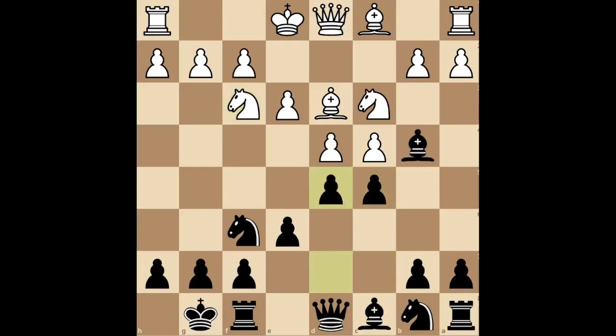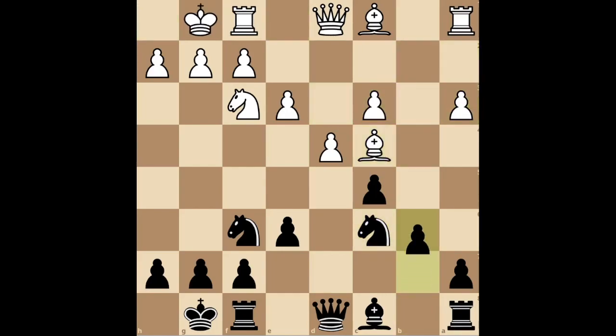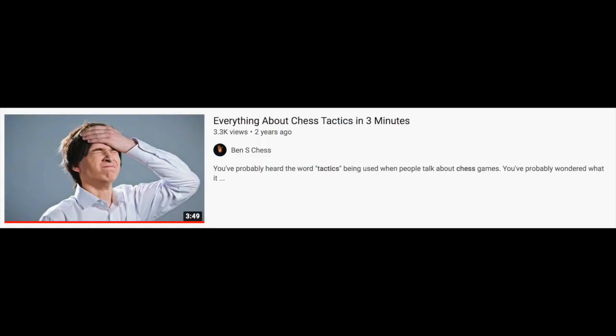Take the knight, triple up this idiot's pawns, and start making obscene gestures because you're officially winning. If they don't take it, play D5. They will castle, then develop your knight. If they attack your bishop, take their knight and then take the C pawn and go for the fianchetto like this. Remember forcing moves from this video? Of course you do.